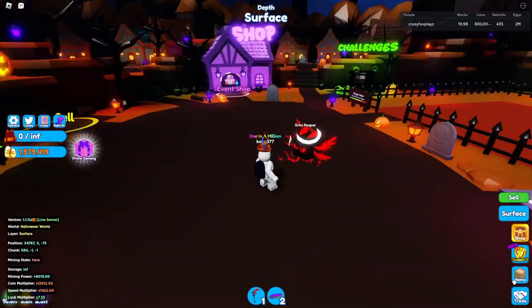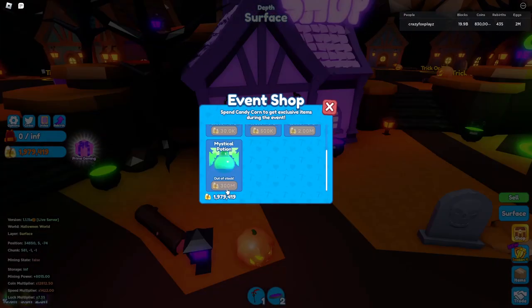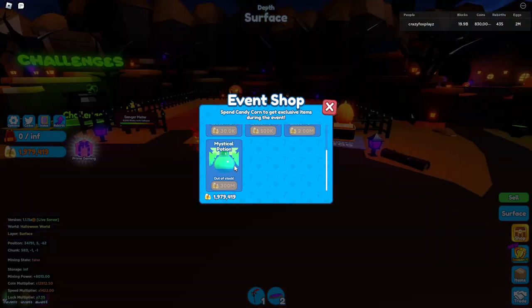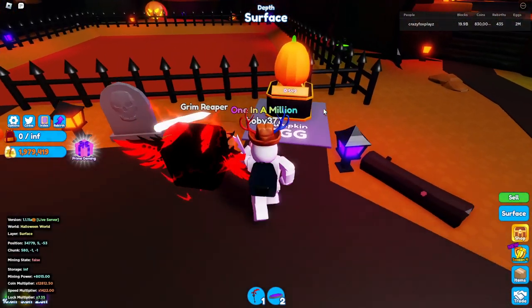So for 10 billion currency, I got a pet with 160 candy corn currency. And for 300 million currency, I got a pet with 3.3k currency. So before you even hatch that egg, get this one instead. Anyway guys, that's about it for this video. I'll see you in the next one. Bye-bye.